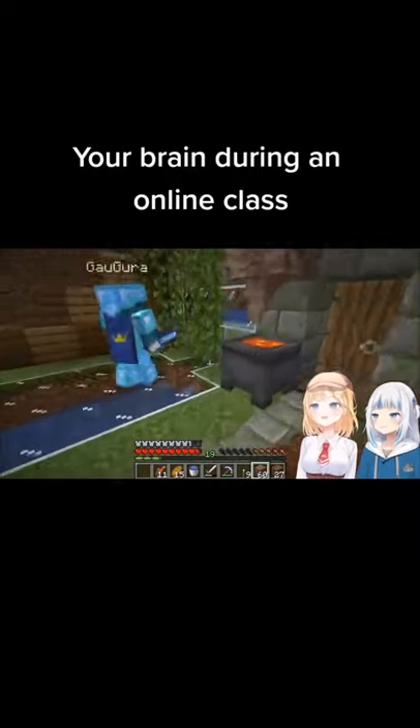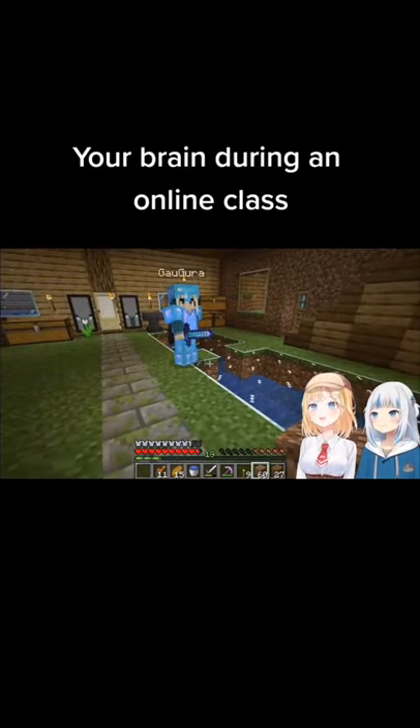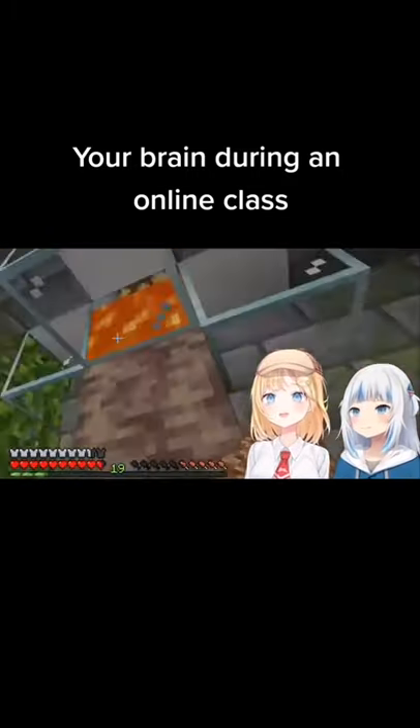I made this infinite lava cauldron. This is a dripstone from the new update that you can find in the new generated chunks of caves, and it makes infinite lava as long as you put lava above it.